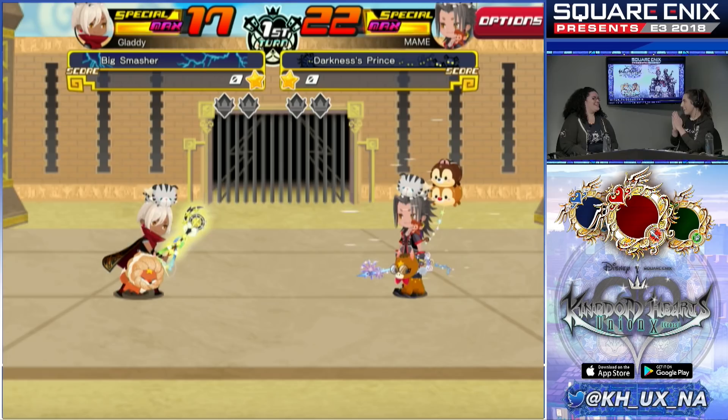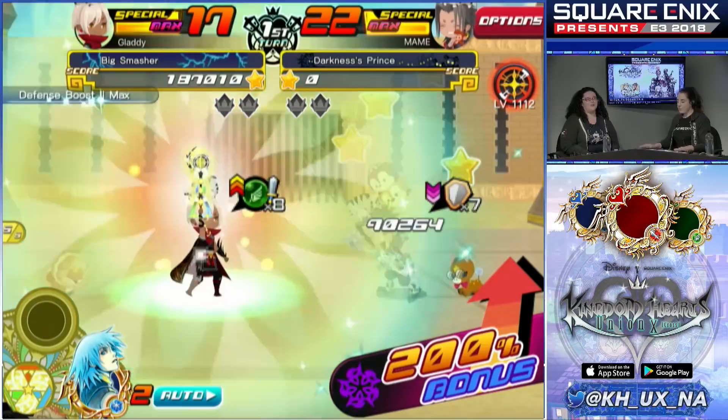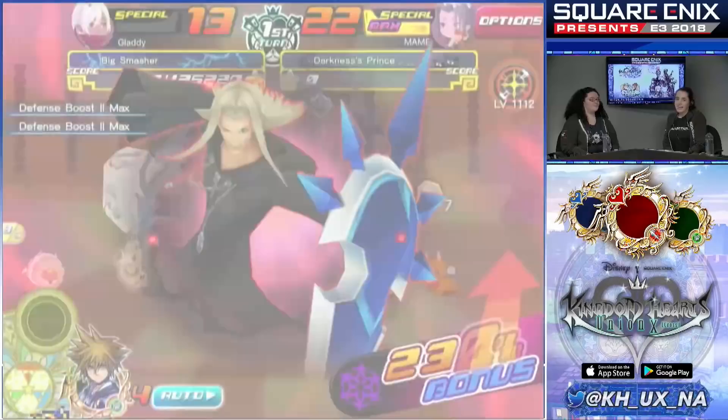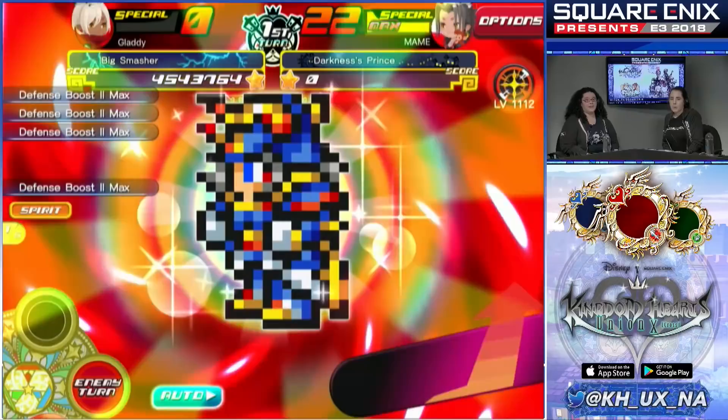My Kyrie goes first — this is the keyblade with defensive skills as well. I have my Vexen from past Organization XIII events. I also struggled a little bit more with the Luxord event. Don't run out of gauges. He's got Defense Boost 2 Max — that defense boost is pretty pivotal.